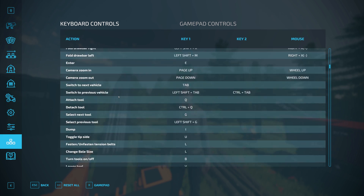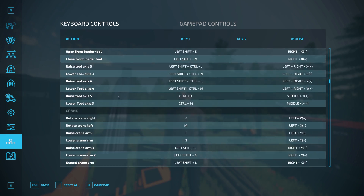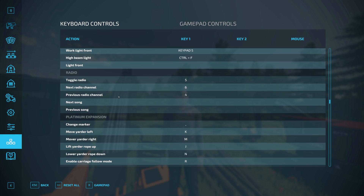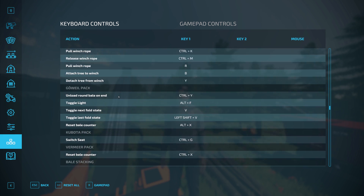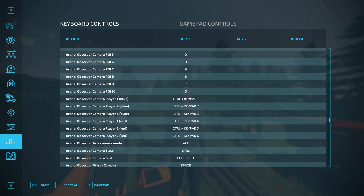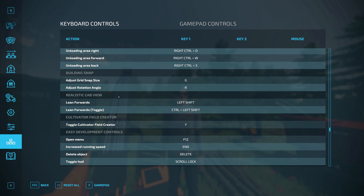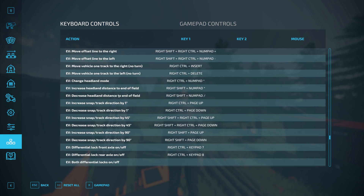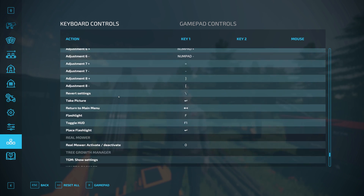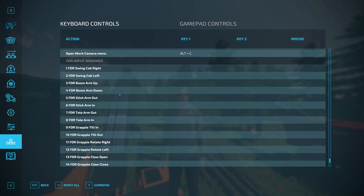Inside the controls, we have the keyboard controls first. On mine, it's all the way down at the bottom. I don't know if that's the same on everyone's, but I just scroll through and look for the FDR inputs. You'll notice that because I don't play with keyboard, I don't have anything in here — it's going to be blank. So if you are going to use a keyboard, which is fine, you can set the inputs up with your keyboard here.